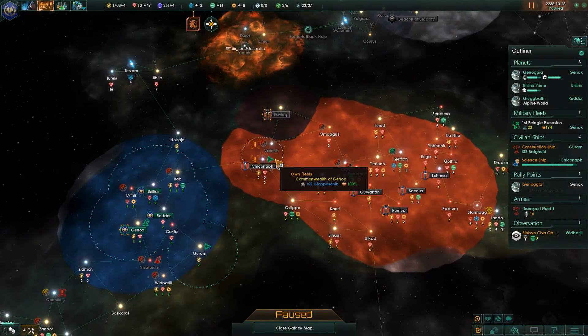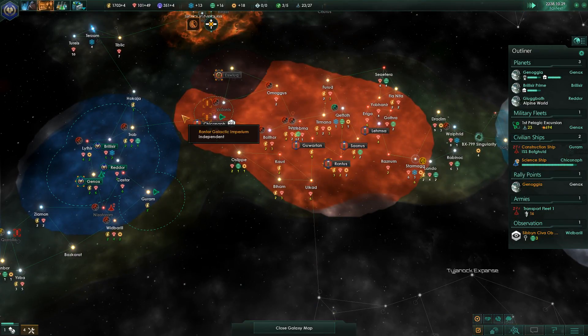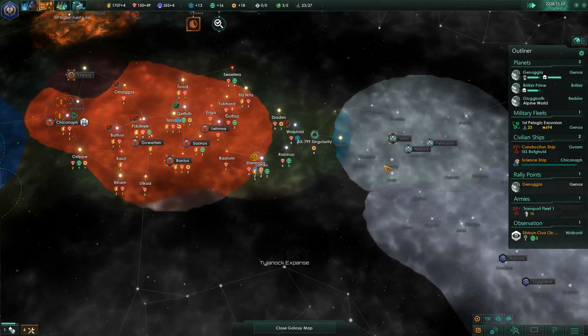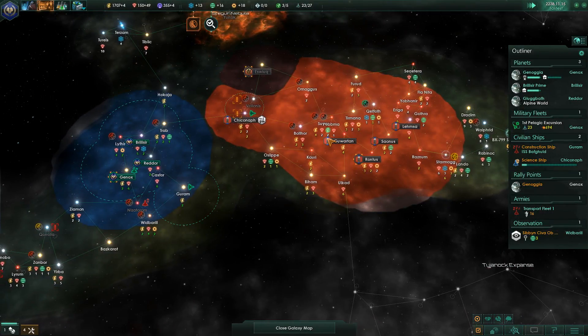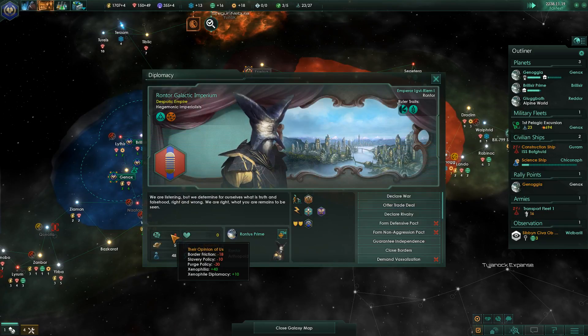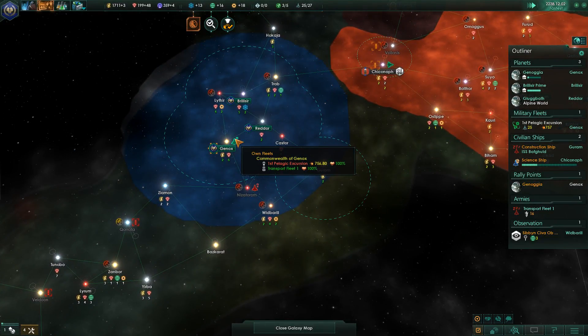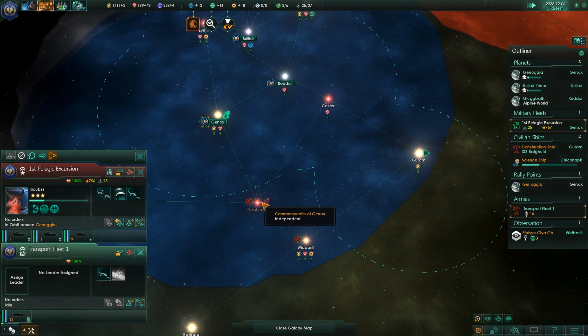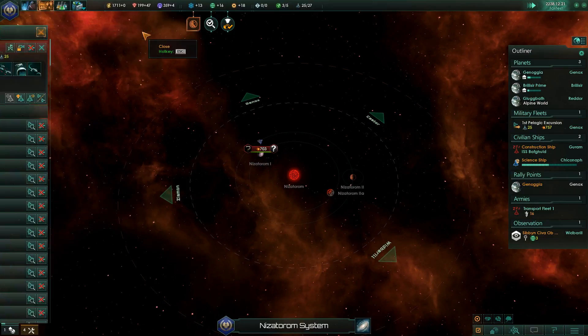We unfortunately weren't able to get that one planet we really wanted. So we're probably going to make some friends somewhere and not get killed, because you probably want to destroy us sometime. Let's at least start taking care of these alien species around us so we can improve our borders.